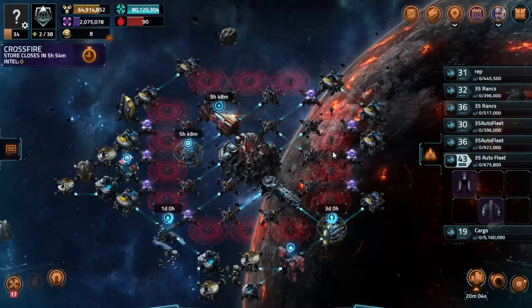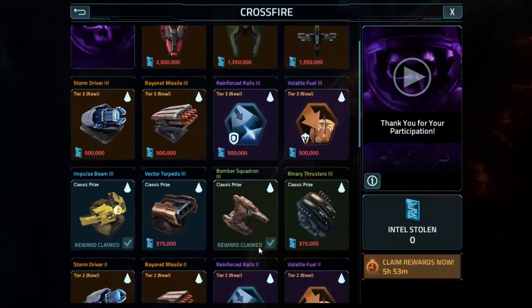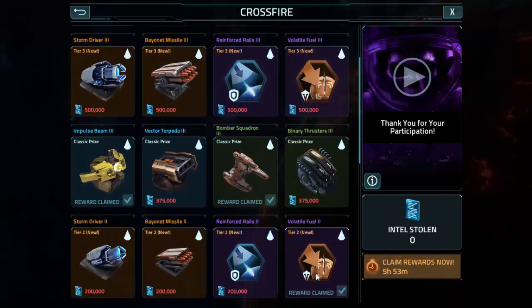Anyways, guys, those are the prizes that I got. These combined are about 1 million intel — like 950,000. I think I did the math right there.